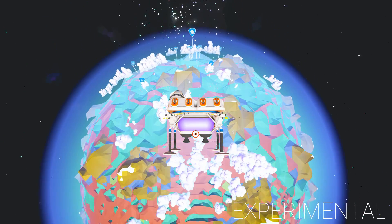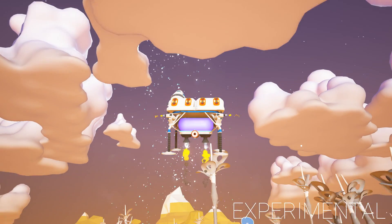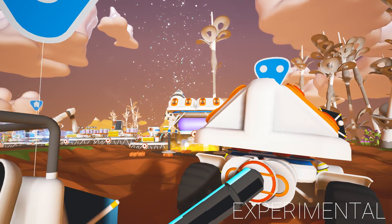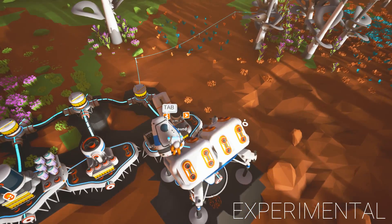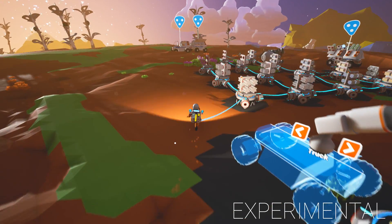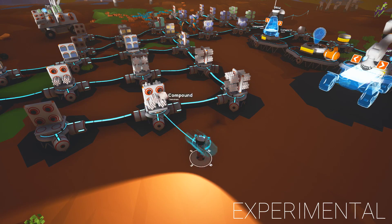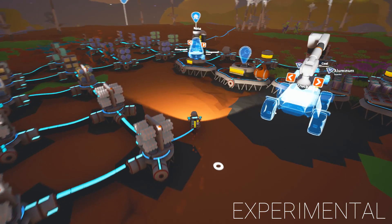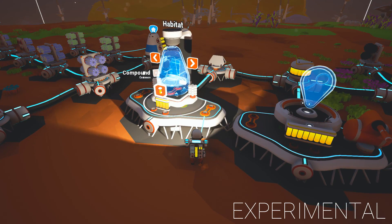It looked like the guy who did it originally didn't get killed when he blew up the TNT and he was in the habitat, so he literally went way up into space. We'll have to do it again and I'll show you guys how to do it. But I think they sort of patched it so you do die. So you really need to time it well.